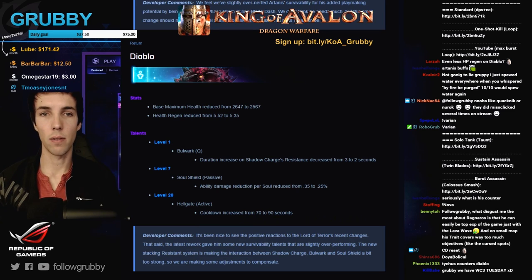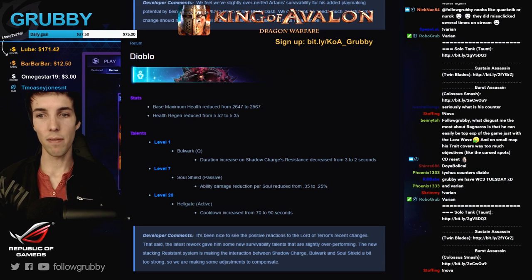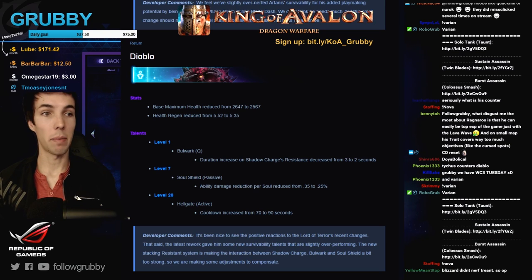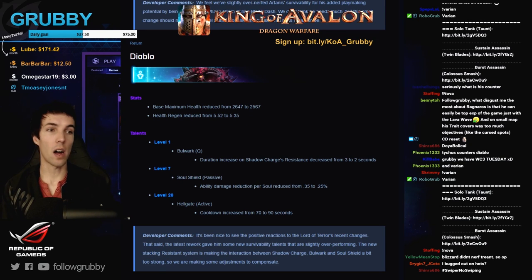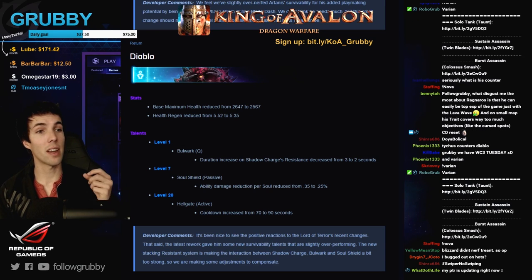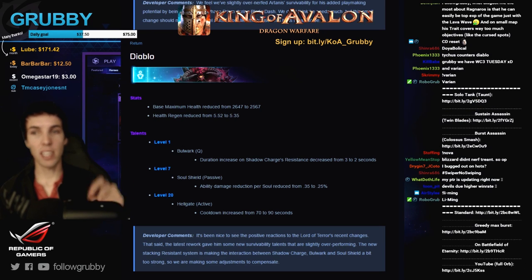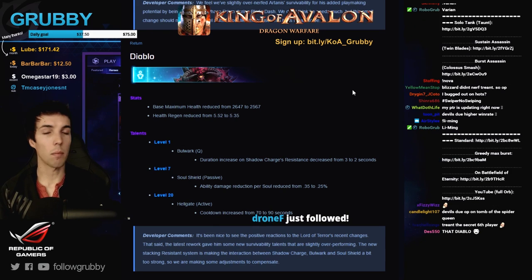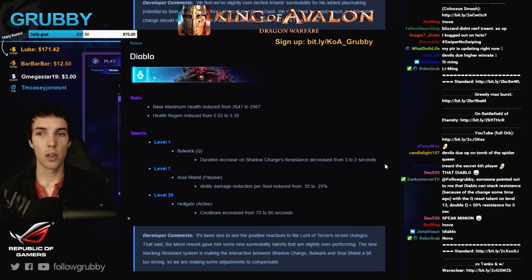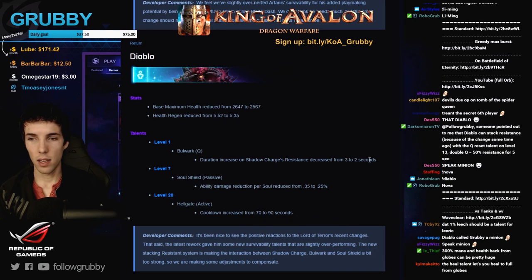Just to let you know what the other level 1 talents are for Diablo: there's a life leech talent that gives 1% life leech per auto attack based on target max health, and a regeneration talent. But a 25% resistance in combat far outstrips the trickle of HP you get from either regeneration or auto attack life leech. Take the Q talent — Bulwark. It is by far the best level 1 talent and the others don't compete with it.